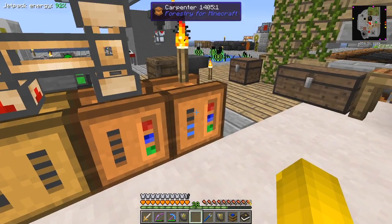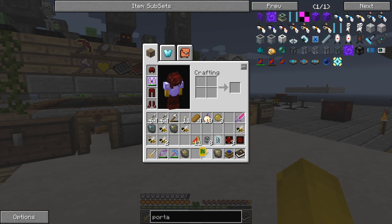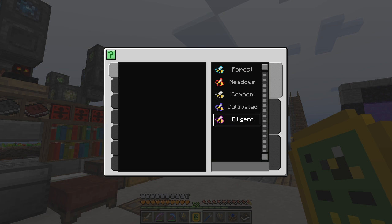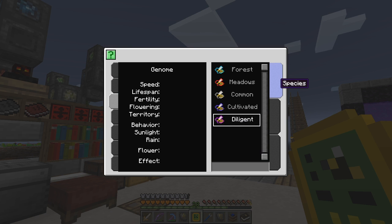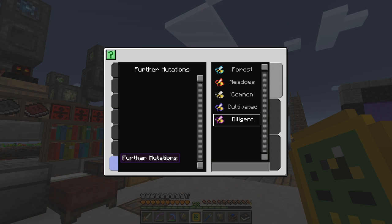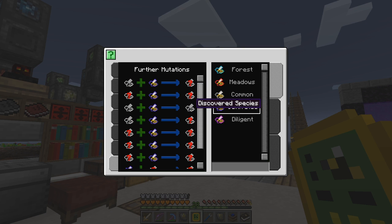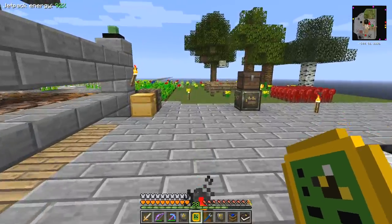That should have finished by now - yes, here we go. Now when we look at this, let's get the beelizer into position. It tells me all of the bees it has actually analyzed, which is great. Every bee analyzed has come into here, so now you can see 'diligent'. I should be able to see more information - I can't, which is strange. Oh, that's because I probably haven't analyzed the diligent bee yet - it says 'cultivated'.